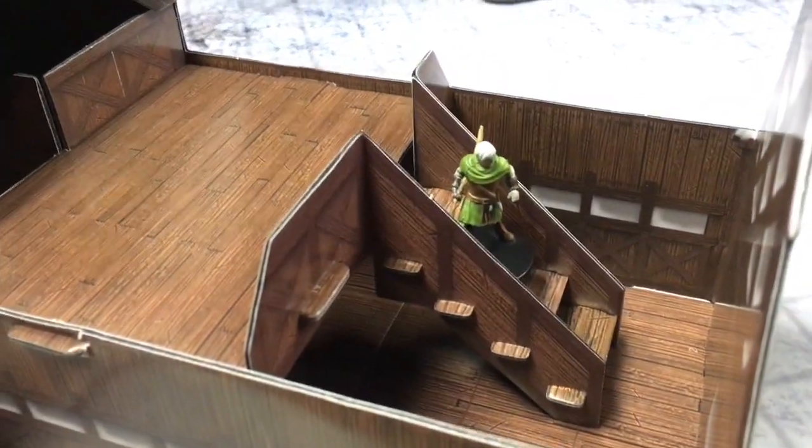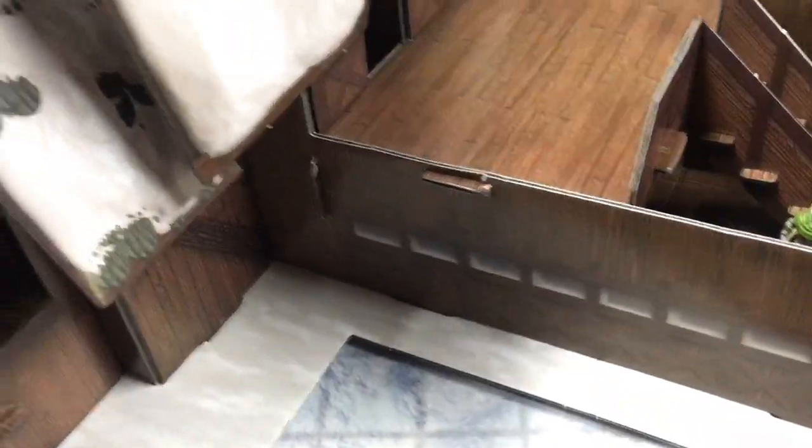One of the cool things is these do have some interior playing space. I'm going to pop this roof off and show you — you can head on inside the lodge and it becomes a playable space. You can put your minis on the stairs, and that's pretty cool. The same can be done over here as well.